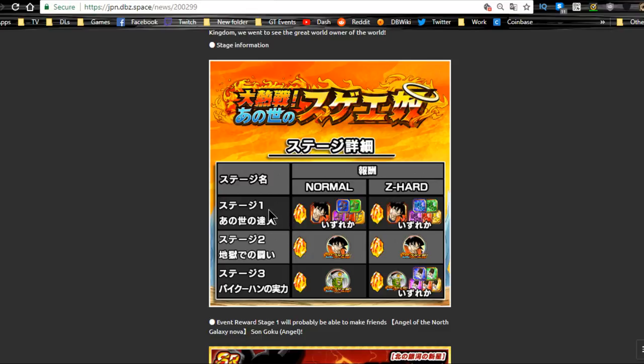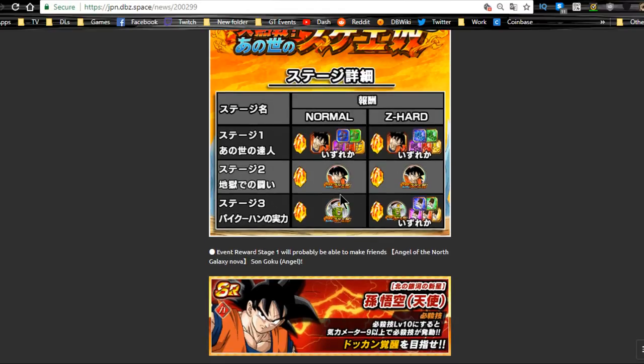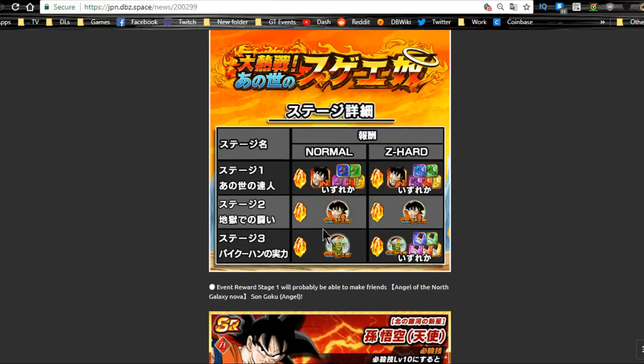There aren't a lot of levels. Level one you grind out a free-to-play Goku — definitely recommend grinding him out and getting Super Attack 10. He's an SR so there's only so much you can do, but he's a free unit. Level two you need to get the Goku medals, level three you need to get the Paikuhan medals — please go grind them out.